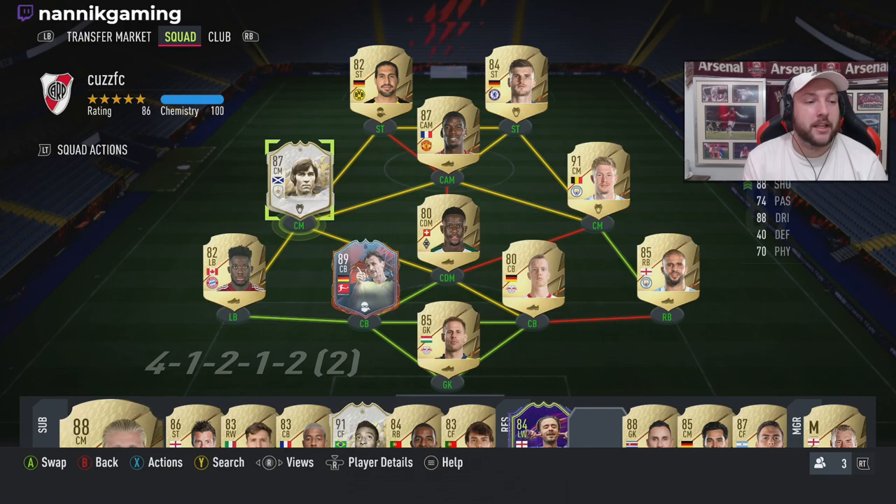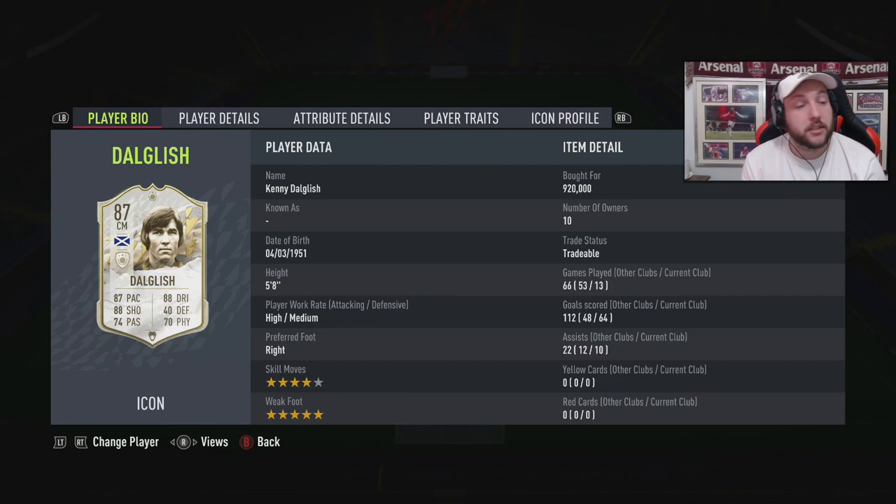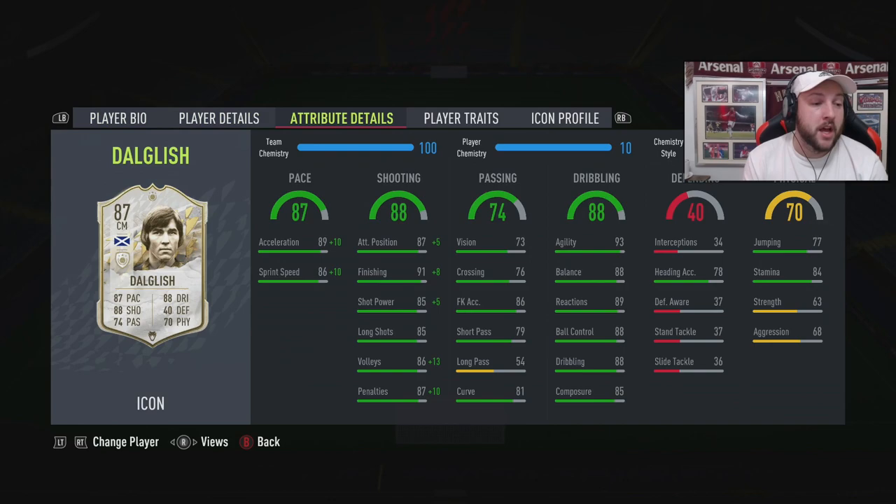Let's just jump into it. We have managed to get ourselves an 87-rated base Kenny 'King Kenny' Dalglish. Thanks to Cars who is part of the Discord — the link is down below — shout out to Cars for letting me use his account. He did pick him up for 920k. He is high/medium, five foot eight, right footed, four-star skill, five-star weak foot.